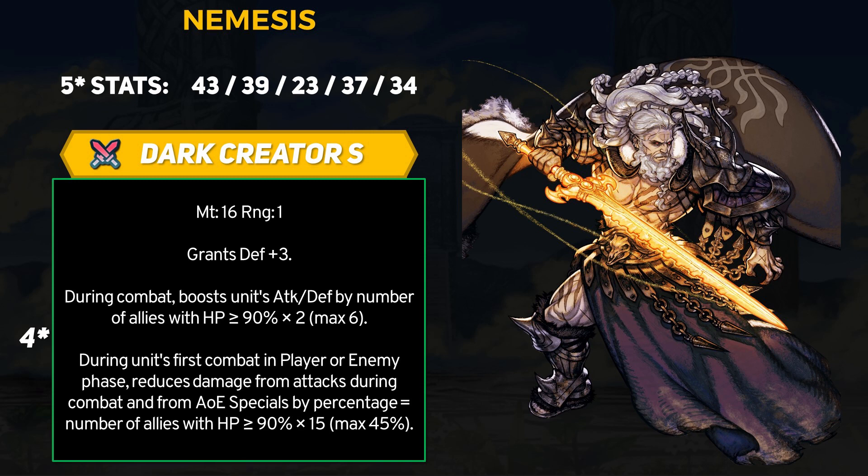Perhaps Nemesis could be decent for Grand Conquest maps since you have 8 units on the field and full HP ally reinforcements that can spawn in. For Aether Raids you also have one extra ally to work with, but a Bolt Tower can mess you up, and the part where the damage reduction ability only works once per phase can be discouraging compared to someone like Brave Ike who's just gonna tank and smack every person he fights. You have to treat the damage reduction effect kind of like Guard Bearing, although it can work on the player phase too, which is really positive. It would seem like Dark Creator Sword should shine on PvE maps without insane reinforcements and in Arena, where it's a bit more manageable to bait one enemy at a time and keep most of your team at full HP.